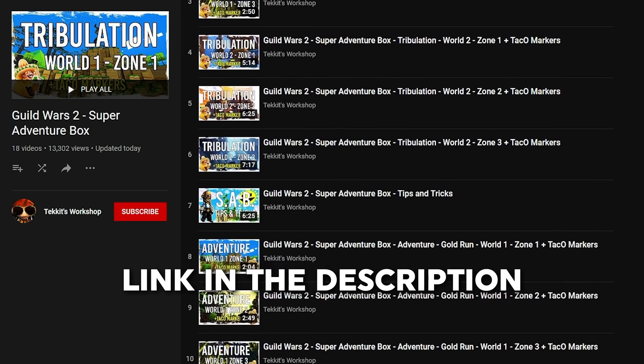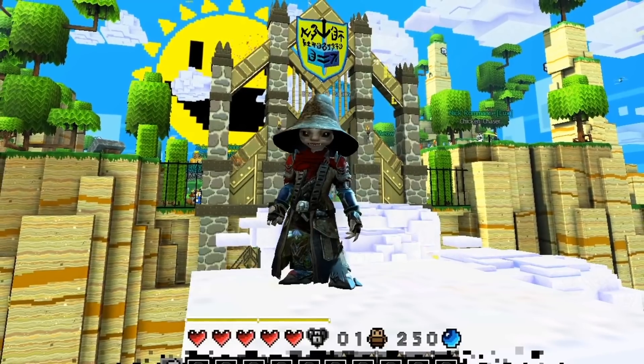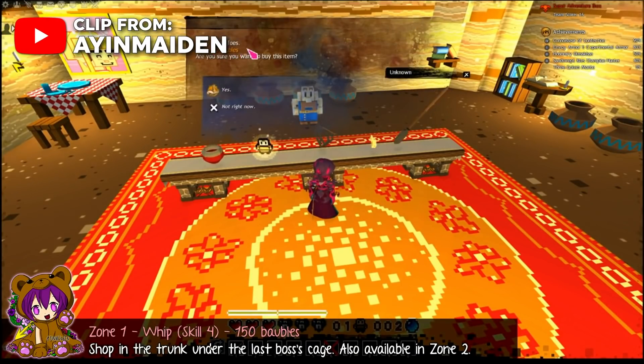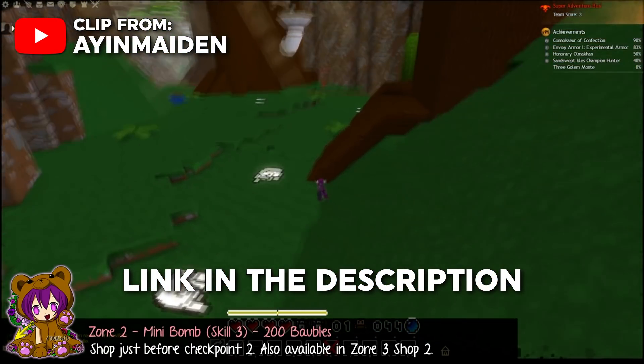Link will be down below. If you would like guides, walkthroughs, or want locations of glitches in every world, I myself have used AyinMaiden's guides, who have all of those mapped out from previous years. Once again, that link will be down below in the description.